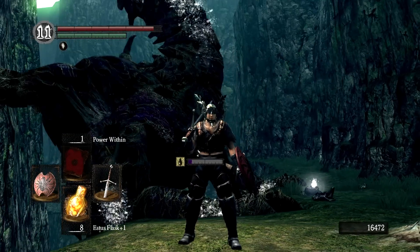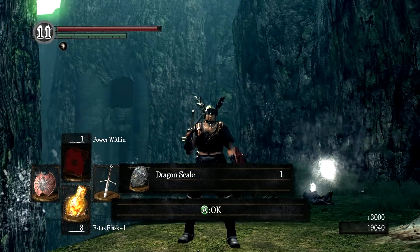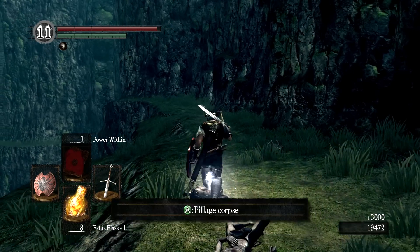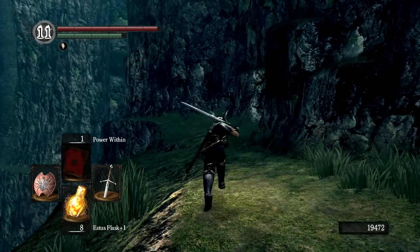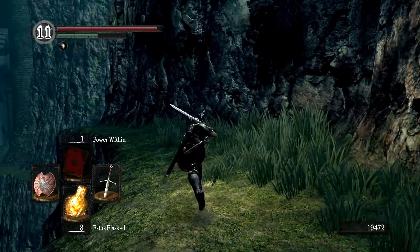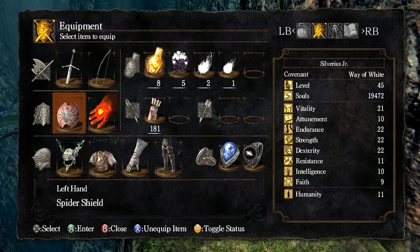Speeding this up to 300% because it takes a little while. With him down, we get a Dragon Scale — our second one so far — and now we have the Dragon Crest Shield. The Dragon Crest Shield is a 100% physical resistant shield and also has some decent fire defense at 85, although we're about to pick up another shield in just a few minutes that actually has better fire defense.